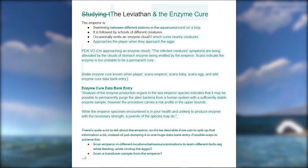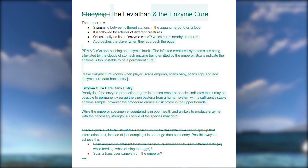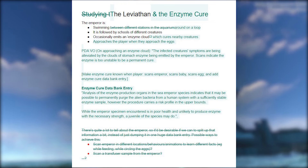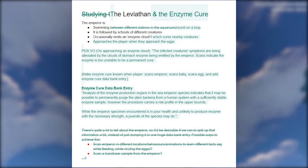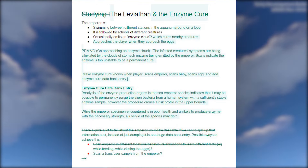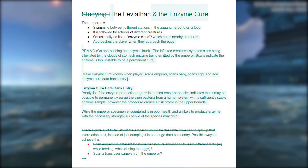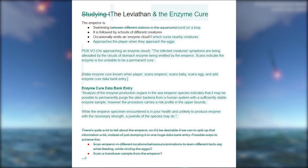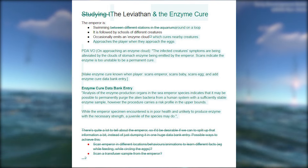Scans indicate the enzyme is too unstable to be a permanent cure. The enzyme cure data bank entry reads: 'Analysis of the enzyme production organs in the sea emperor species indicates it may be possible to permanently purge the alien bacteria from a human system with a sufficiently stable enzyme sample. However, while the emperor specimen encountered is in poor health and unlikely to produce enzyme of the necessary strength, a juvenile of the species may do so.' We already knew we'd get the enzyme from the juvenile, so that's not really anything new.